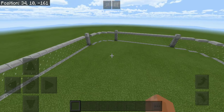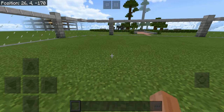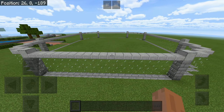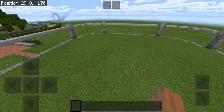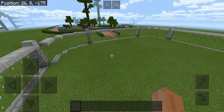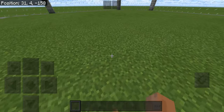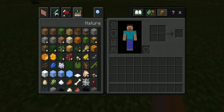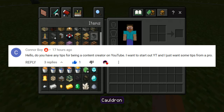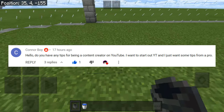As I'm building the zoo, I'll answer a question from a person called Corner Boy. The reason I haven't built the path over here is because I want to add a structure right over here. That's why I haven't still built the paths — I will make sure to build them. But I'm using a bunch of reference pictures to build this enclosure, so I think we can just start building it. I'm going to be answering Corner Boy's question about tips for content creators who are just starting out.